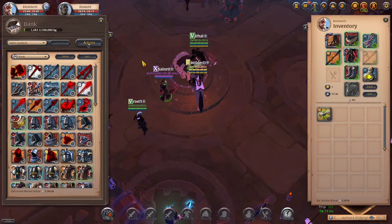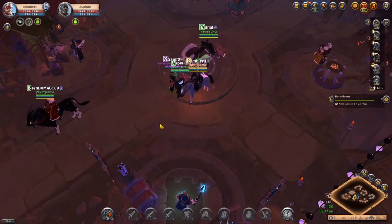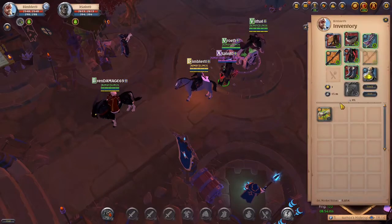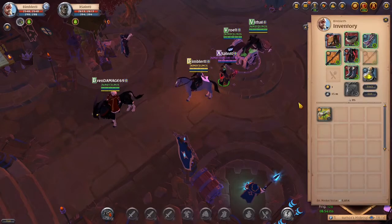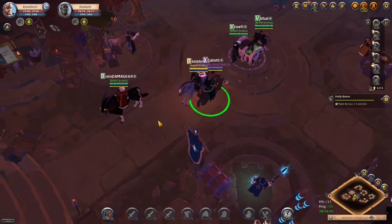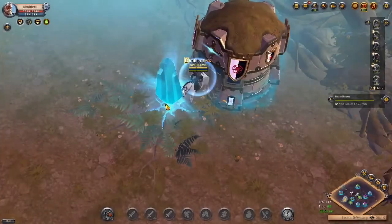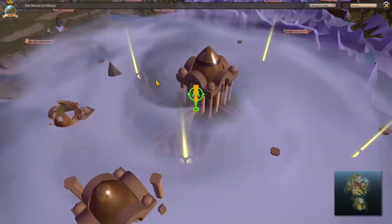I've been told about another way of doing random dungeons which isn't incredible, but it's slightly different. What we've got is maps. Normally you would go into a red or black zone, use your map, and then travel to it — quite often it can be one or two zones away. But what we do with this is we're in the roads. This would work even without a hideout; you just have to make sure you are in the same tier zone as the map. So we use the map.